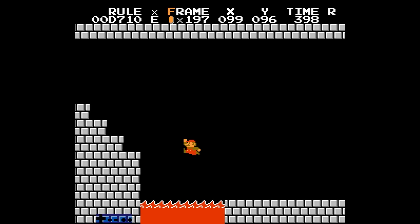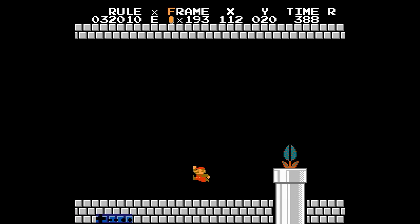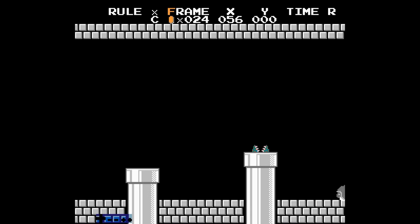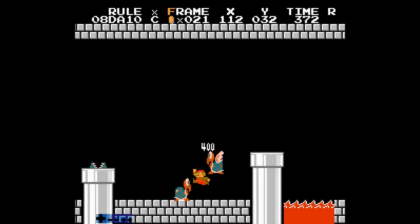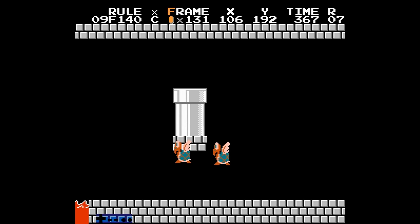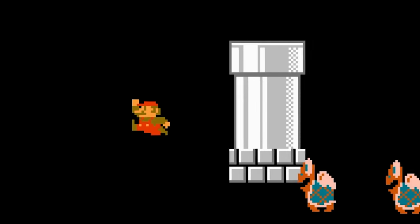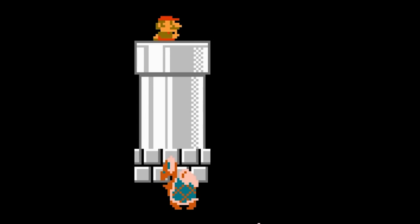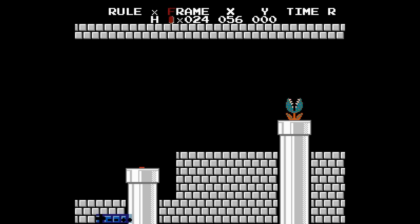Moving on to 8-4, frame rules are off the table and we start talking about individual frames. Three of the five rooms aren't close to new timesaves, but two of them are. The wall jump room is extremely close — in fact, as close as you can be. Mario is one single subpixel away from getting into this pipe a frame earlier. Maybe it's for the best though, since if we saved this frame, the final time would be 4:54.01, one frame from 4:53, and that would really drive us crazy.